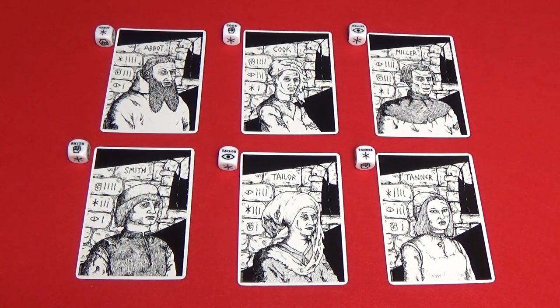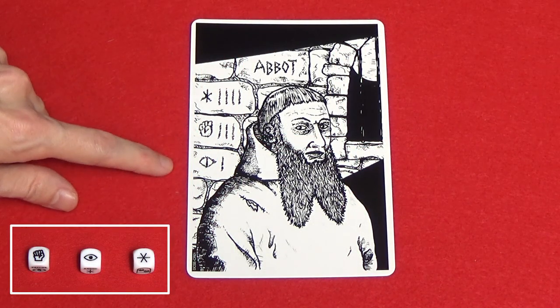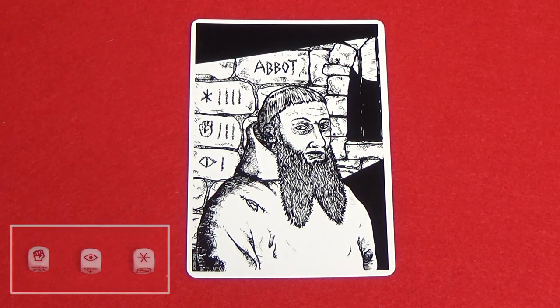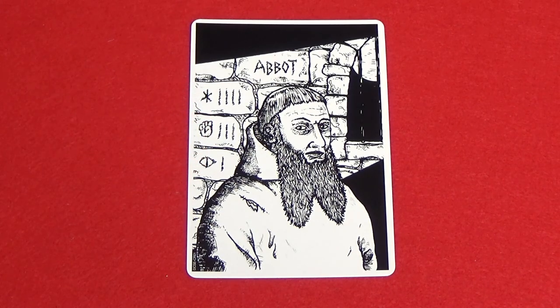Now lay out all the character cards along with their corresponding character dice. Each player will then choose a character, putting the character's card and the associated die in front of them. There are three traits in the game: Might, Cunning, and Wisdom. The number beside each symbol shows how many times the symbol appears on that character's unique character die.